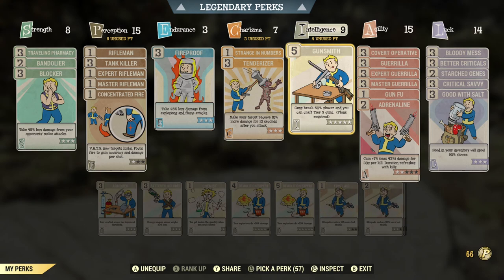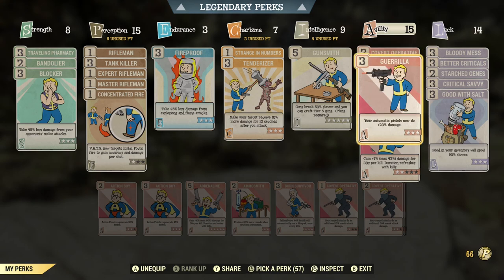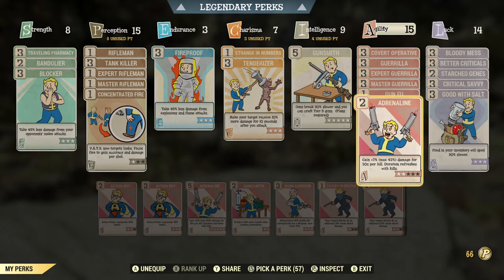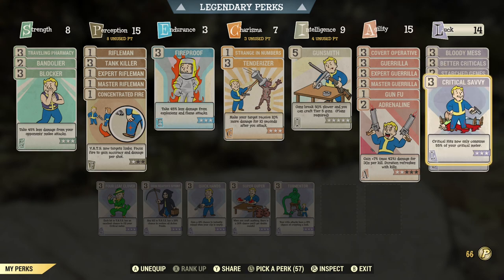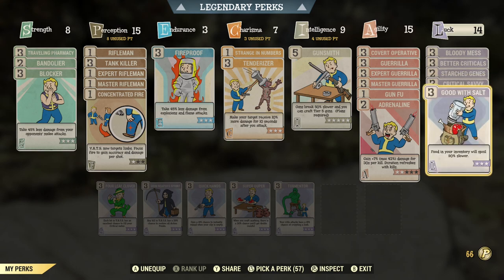Under Intelligence we have Gunsmith so I don't have to repair my guns as often. If you're using an explosive pistol you could switch in Demolition Expert instead, but you'll have to repair your weapon a lot more often. I have Covert Operative for additional damage from ranged sneak attacks. I mainly use automatic pistols so I have all the Guerrilla perks maxed out. I have Gun Fu for target switching and the last two points in Adrenaline for extra damage against multiple targets. Bloody Mess for a little extra damage, Better Criticals and Critical Savvy because this is a critical build — I rely on those heavily. Starched Genes to keep mutations, and Good With Salt because I use food buffs and don't want my food to spoil.